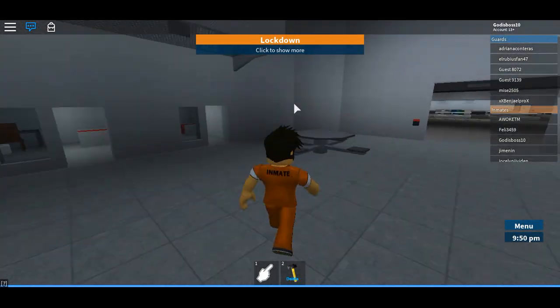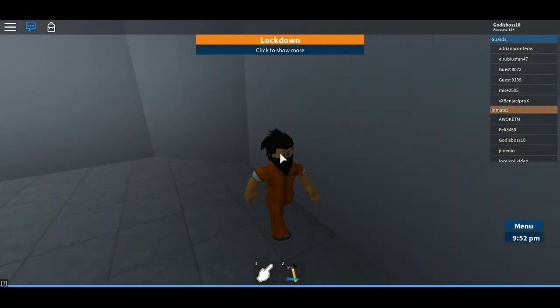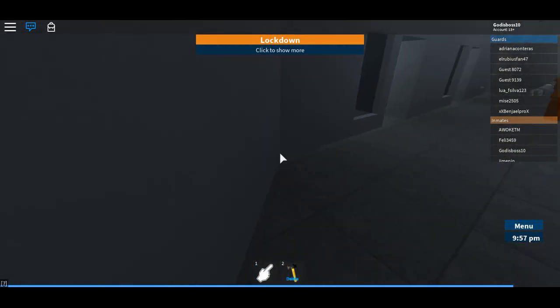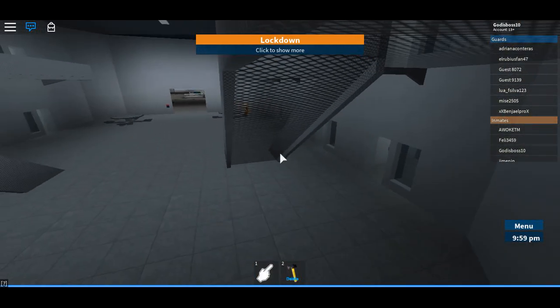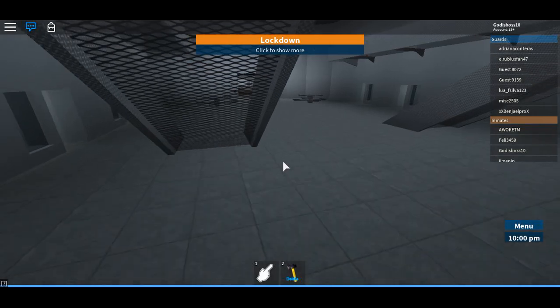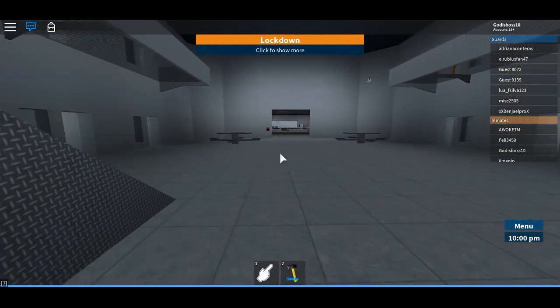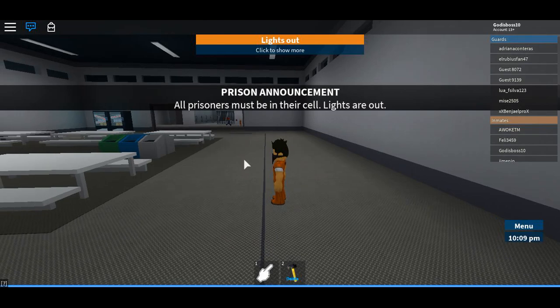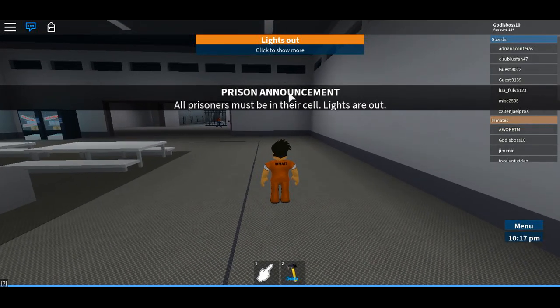Now in some games they have this thing called filtering. Basically what filtering is — if you use b-tools or whatever, it will show for other people when you delete something. And if that's the case, then with JJSploit you can give other people b-tools and everything else, so that is cool.